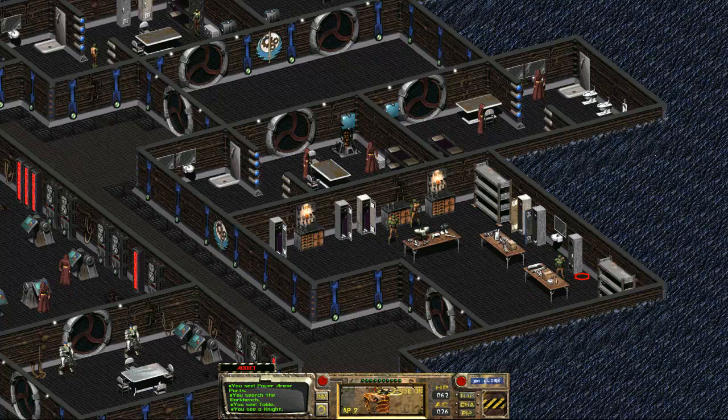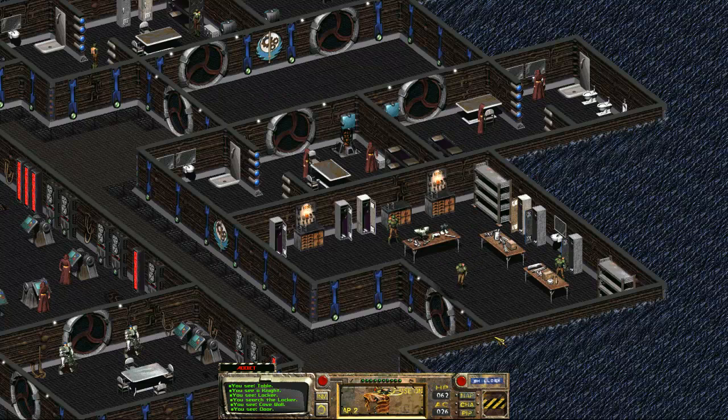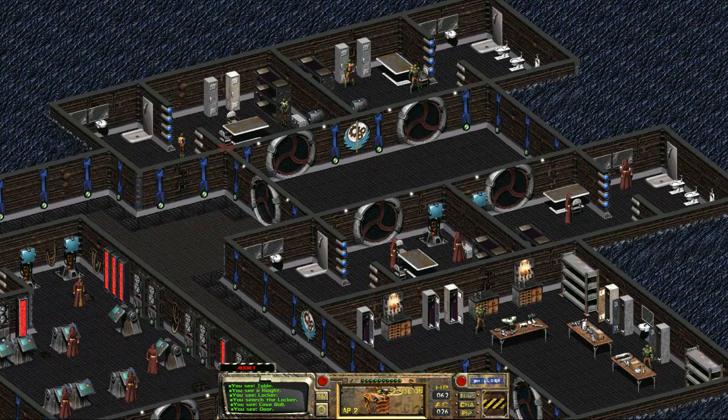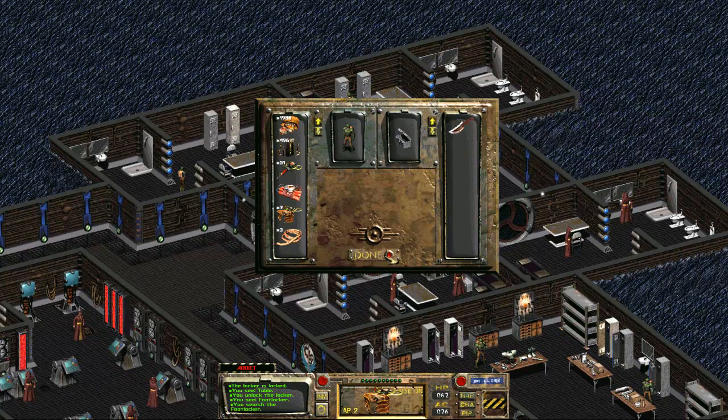I've got one more locker to check and then I'm going to the other places. Nothing in there. What else is there to look at? There's not much that looks important — it just looks like soldiers' rooms. Especially since the ammo in this game isn't worth that much. That one's locked — that's a good sign. Let me lockpick. You unlocked the locker — let's check it out. Ooh, Super Stimpak! That's not bad at all.